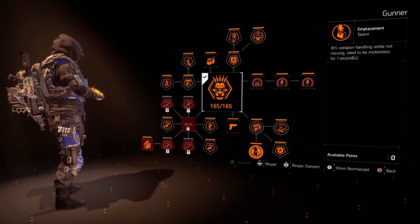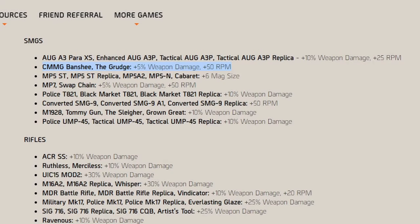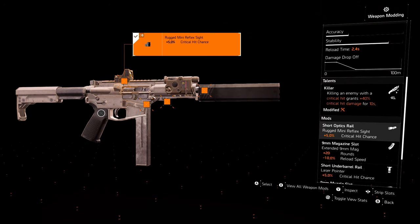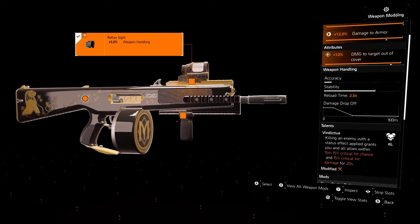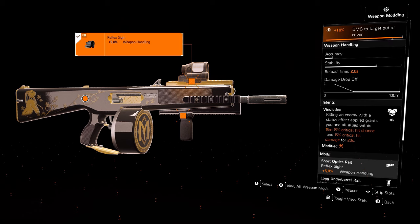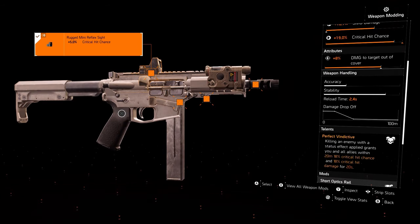Let's move on to the build breakdown. Starting off with the primary weapon we have the newly buffed CMMG Banshee — buffed by 5% weapon damage and a 50% RPM increase, taking it from 900 RPM to 950. The talent is Killer: kill an enemy with a critical hit grants +40% critical hit damage for 10 seconds. Attachments: 5% critical hit chance on the sight, 20 extra rounds in the magazine, 5% crit chance on the laser pointer, and 5% critical hit chance on the muzzle. Moving on to our secondary, you can either use the ACS-12 shotgun with the Vindictive talent — gaining an extra 15% crit chance and 15% critical hit damage — or you can use the named version of the Banshee called the Grudge, which gives you the Perfect Vindictive talent: when you kill an enemy within 20 meters you'll gain 18% critical hit chance and 18% critical hit damage for 20 seconds. Then you switch back to your primary Banshee with the extra damage stacked on top. Either weapon is great since we are using Hunter's Fury, which boosts both SMG and shotgun damage.